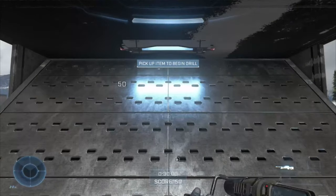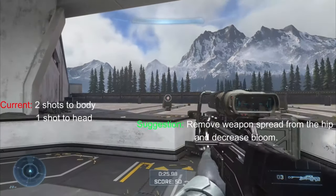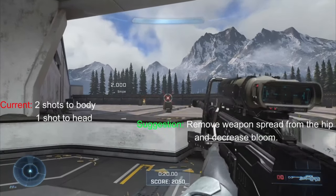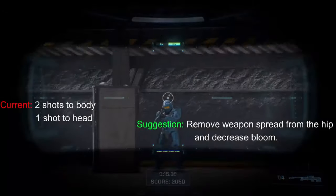Next is the sniper. Here are the stats and my recommendations. For some reason, 343 decided to give this gun spread when firing from the hip, which the sniper has never had before. So 343 should remove that and they literally copied the bloom from Reach.